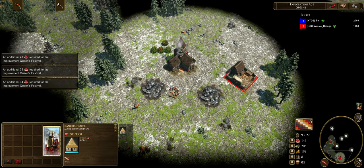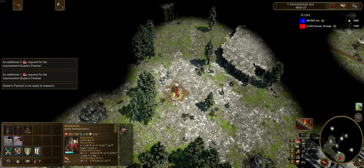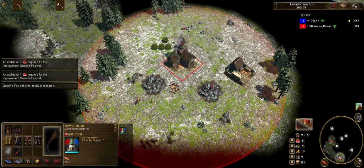The first shipment we send is going to be 300 wood. It's okay if you send it a little bit late, simply because you're not going to be picking it up until you've started aging up. So it's not a big deal if you don't pick it up straight away.